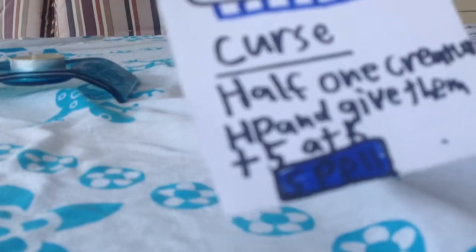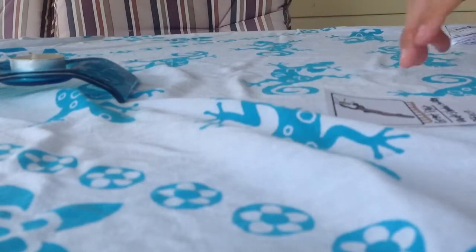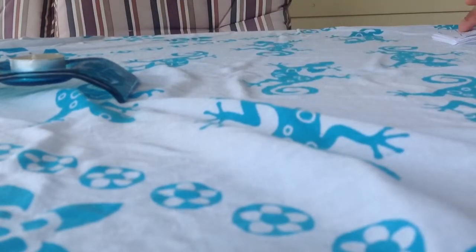For example, say the effect is to half one creature's HP and give them a five-plus attack — you choose the creature, and then carry out the effect.